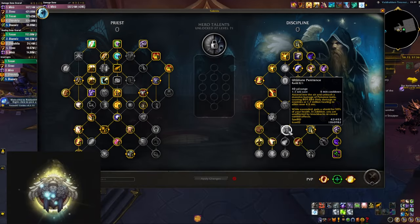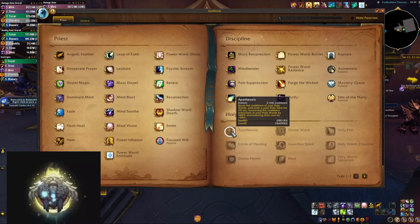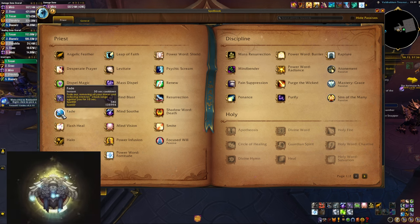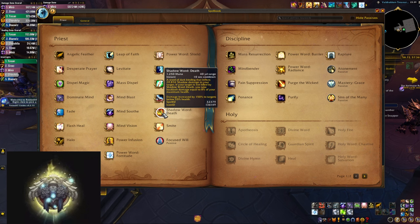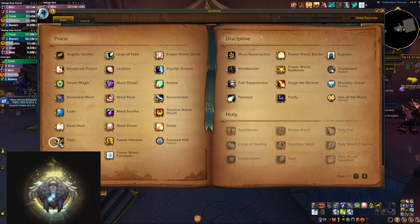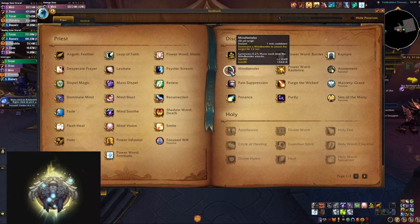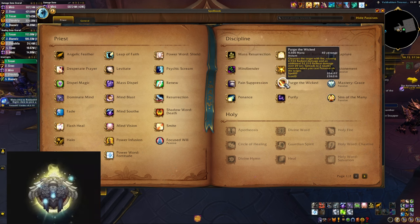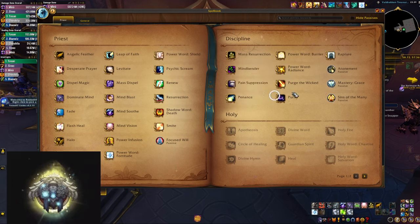Disc Priest - it has some wiggle room, you can pick things like Ultimate Penance, but let's go with what we have here. Counting: 1, 2, 3, 4, 5, 6, 7, 8, 9, 10, 11, 12, 13, 14, 15, 16, 17, 18, 19, 20, 21, 22, 23, 24, 25, 26, 27, 28, 29, 30, 31. Ending on halfway to page 2.